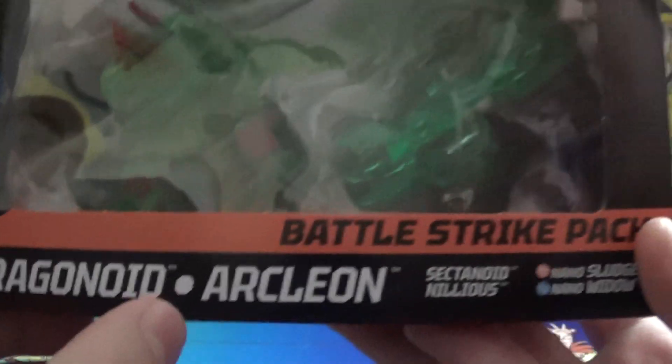You see, you get three Bakugan — one being True Metal Platinum, one Geogon, and then two Nanos. You get lovely art all across the box. And of course you get True Metal Platinum Dragonoid.